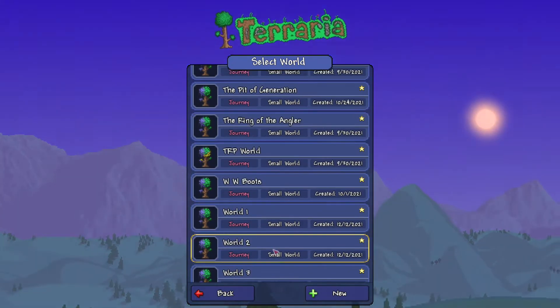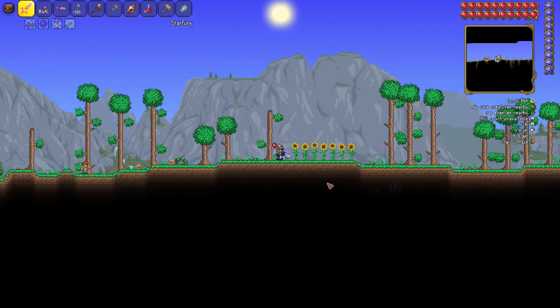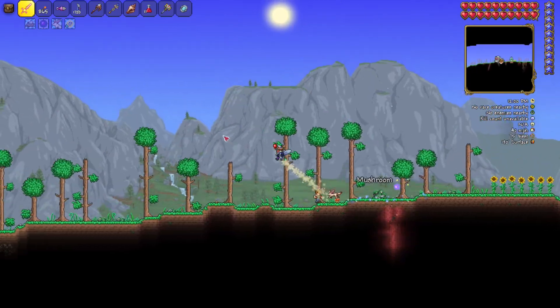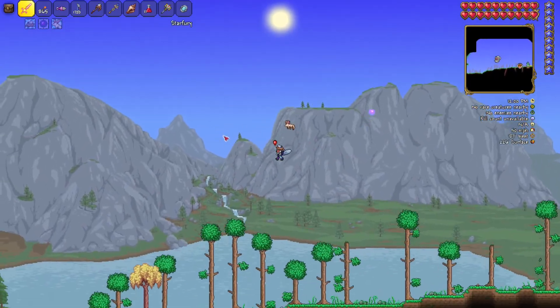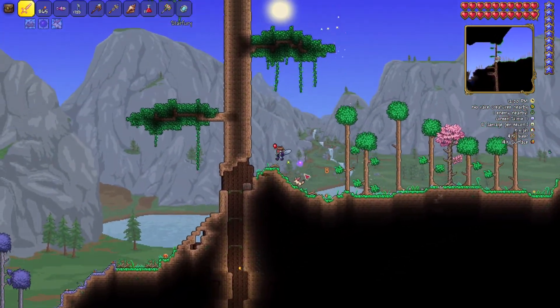Now we do have to go past the corruption, but it's fine — just throw on some endgame wings, you'll be fine. That's usually how you get the Ice Blade, right? Anyway, go through the tree here. I actually want to check this tree — I wonder what's in there.